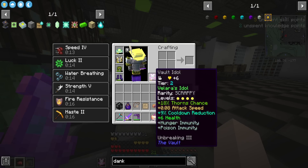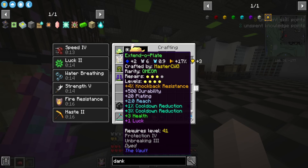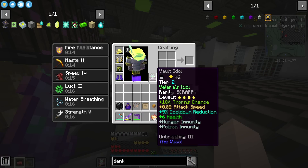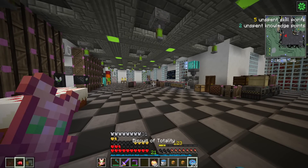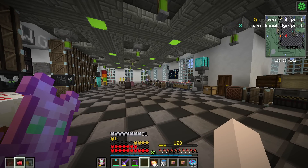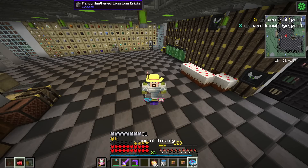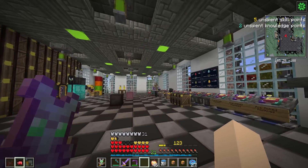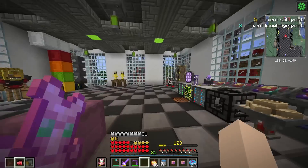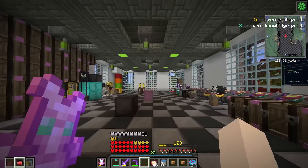If you combine our Idol with our six health from our boots, six health from our pants, three health from our chestplate, four health from our helmet, and six health from our Idol, and eat up a biscuit of totality, we have a total of 25 and a half hearts. I'm not saying we're basically unkillable, but I think we're the next best thing. Including our yellow absorption hearts, we have over three rows of hearts now.